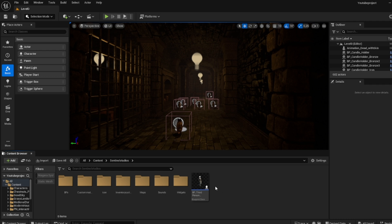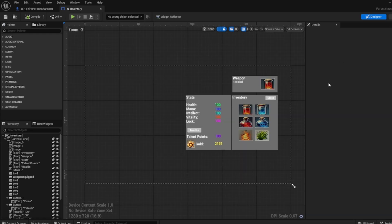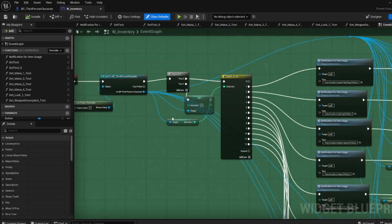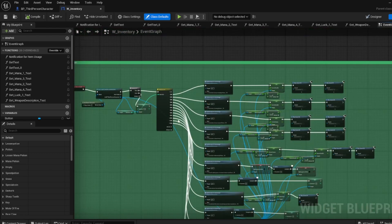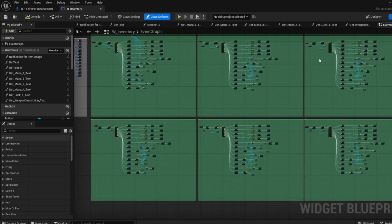I'm just going to make the basic system on how the saving works, and then you can expand it however you want in your project. As you can see, I actually did do some more work on the inventory system, so now all the different slots have the same system. Like in the previous episodes, it looks through item slot 1 and then changes item slot 1. For item slot 3, for example, it does the same thing but just for item slot 3 in all cases.